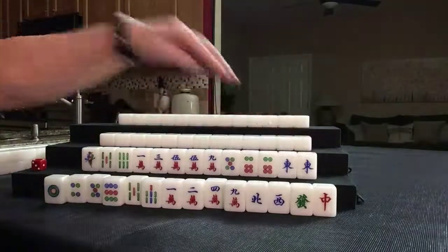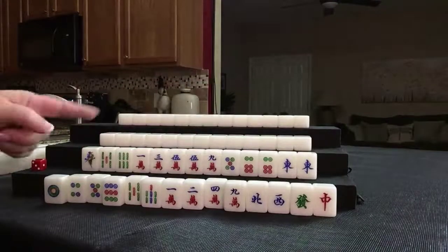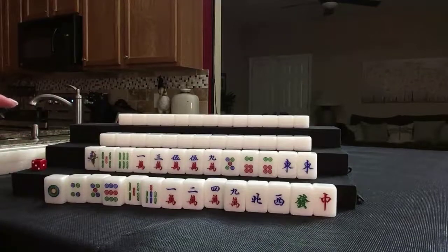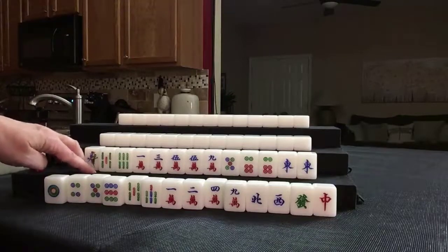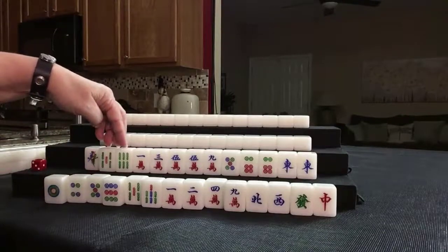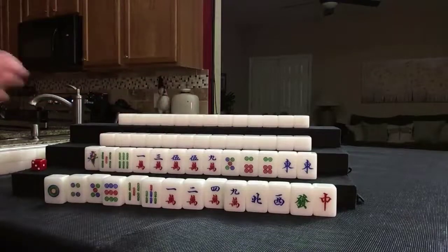We do have 5, 6, 5, 5, 6. I think what I would do here is discard the 1 and see what comes in — maybe try all pung. We're short a pair to really be confident with that plan. Another opportunity might be mixed triple chow: 5, 6, either 4-5-6 or 5-6-7. But we have no 4 or 6 in the cracks, so we'll have to see what comes in.